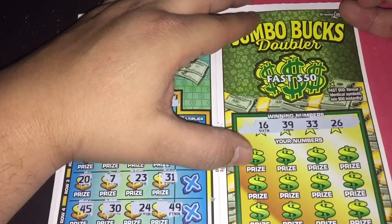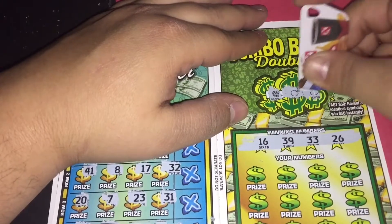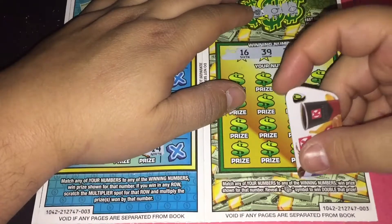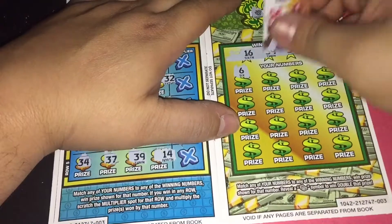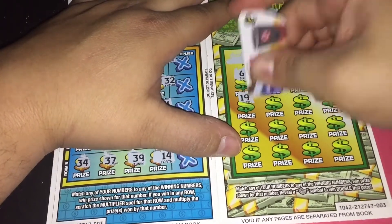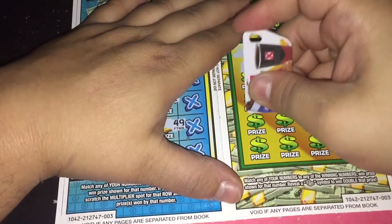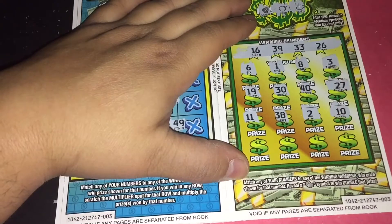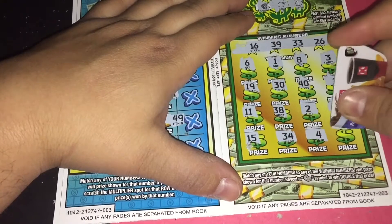Move on to the final game — Jumble Bucks Doubler. Let's start off with the fast 50 spot. We need 3 identical symbols — grapes — no. We're looking for 16, 39, 33, 26, or the stack of bills symbol to win double the prize. Numbers: 6, 1, 8, 3, 19, 10, 15, 40, 27, 11, 38, 2, 10, 15, 34, 4, and the final number is 9 — no matches.